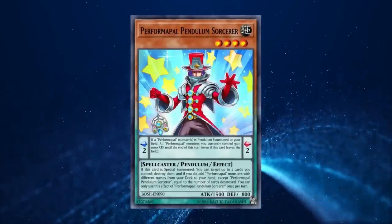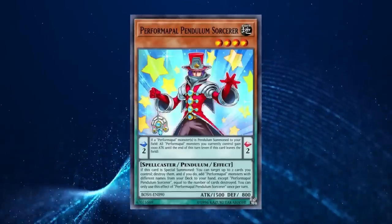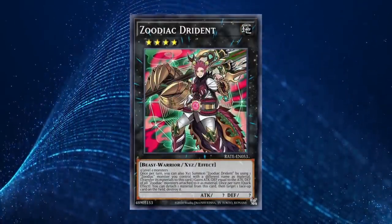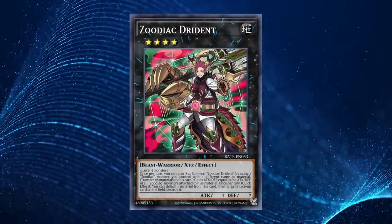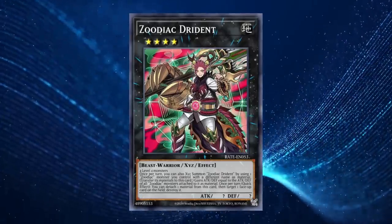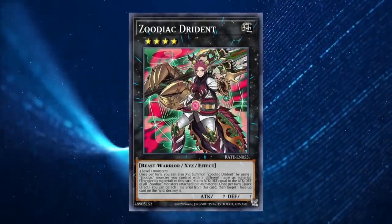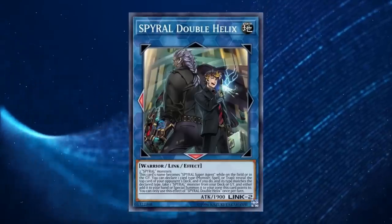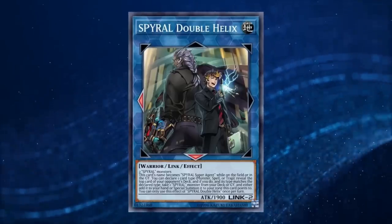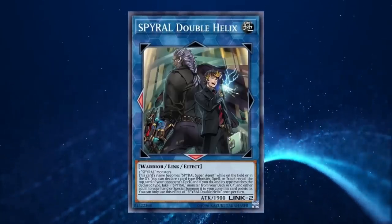While it might sting to see a cool archetype get restrictions locking them into their own attribute, type, or even archetype, it's usually a necessary precaution to prevent unintended interactions. That doesn't mean we've seen the end of Tier 0 formats — I can practically guarantee we will see another someday in the TCG — but they are becoming less frequent since 2016-17, which saw three Tier 0 formats in a two-year span. Hopefully we'll see more quick responses like Pepe's case rather than delayed responses like Teladad.